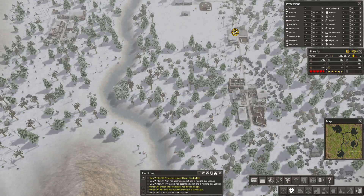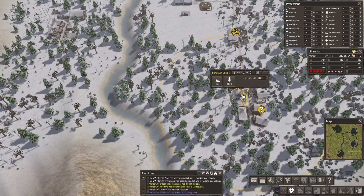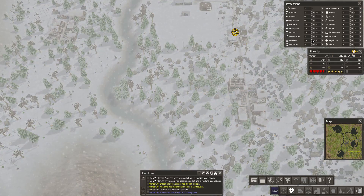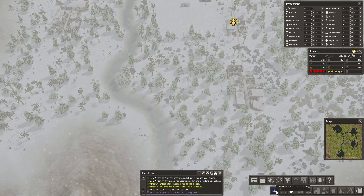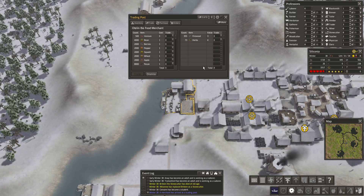I don't like how low this food is. Still have good reserves of stone and iron. What's this? Forrester Lodge. Forest is largely — oh, we've got a merchant. Okay. Have you brought us food? Yes, you have. Very good. We don't have a lot of resources to trade you, but we will trade you some stuff.